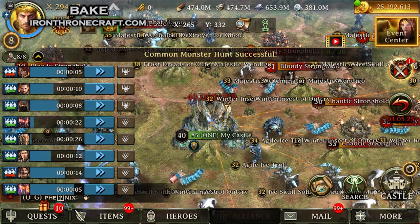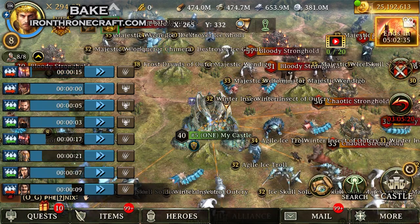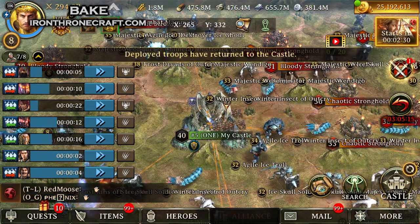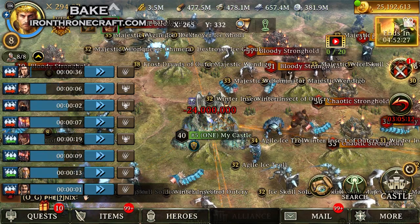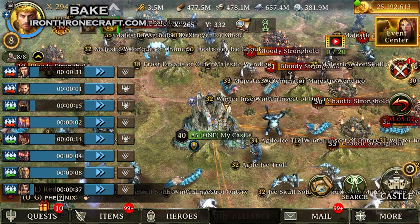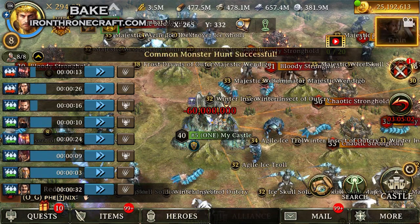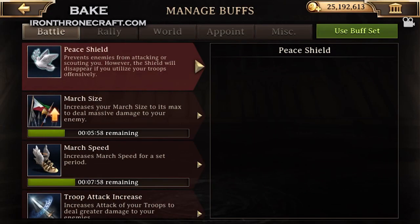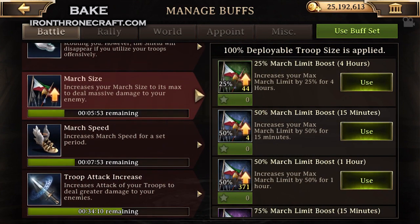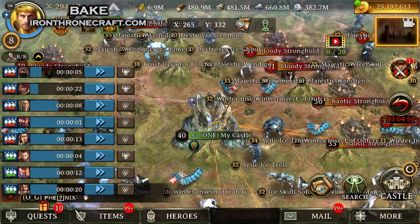That is a very important thing. If you are safe to be unshielded, even if you can't kill a level 49, 39, or 38, killing a level 26 bloody stronghold gives more points than killing a level 40 chaotic stronghold. So obviously, if you have to stay shielded, kill the chaotics, kill the monsters, set your auto-hunt on monsters to try to snag some elites and get good chests. The highest level monsters you can kill is what I'd recommend if you're going for points while shielded.